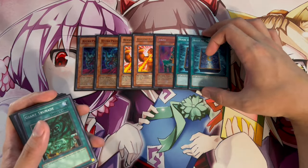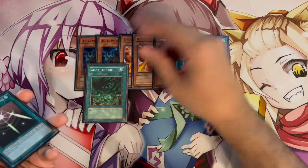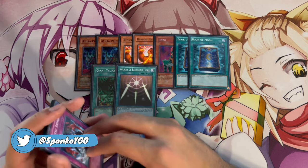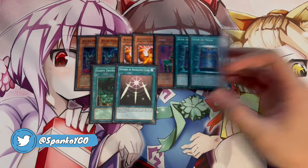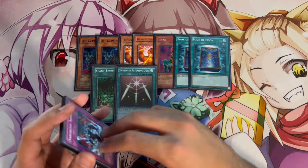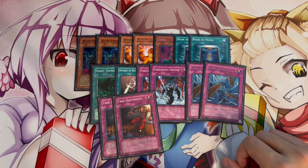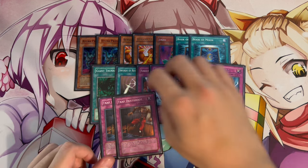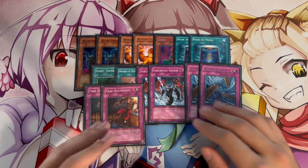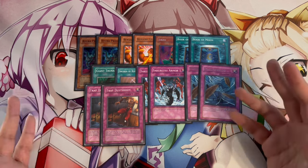Two more Book of Moons for matchups where the opponent isn't playing a backrow-heavy build. One more Giant Trunade for additional backrow removal. One Swords of Revealing Light, which I side in against OTK Warrior decks — if you side this in and don't get OTK'd, you can set up your chaos plays and OTK back. Then we have two Sakuretsu Armor, two Dust Tornado, and two Trap Dustshoot. Dust Tornado is great when going first; Trap Dustshoot I only side in when I know I'm going first, since going second it's much weaker.